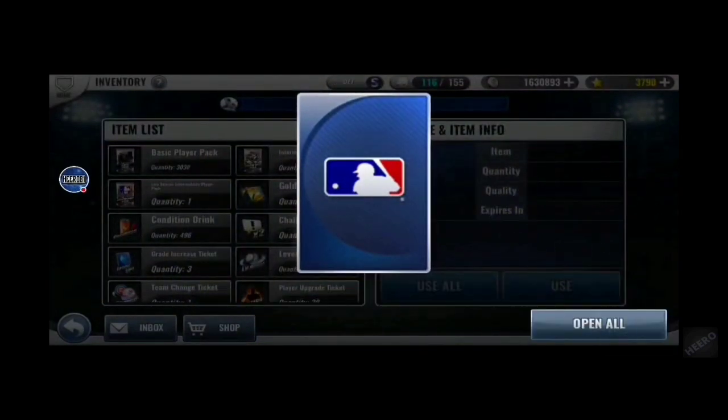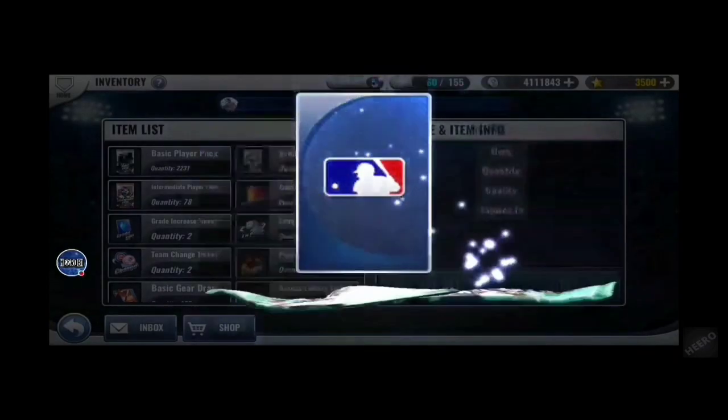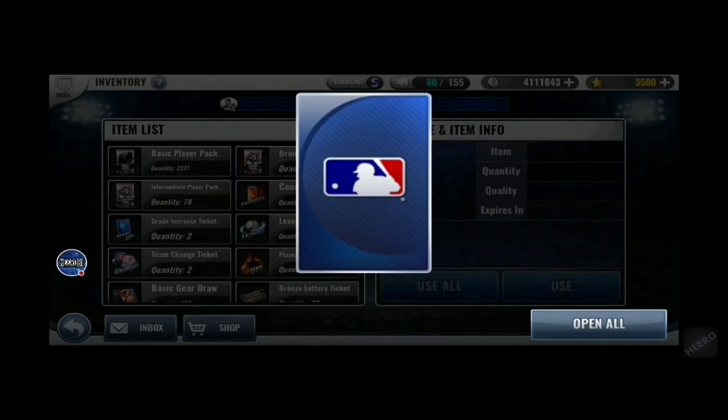My fourth team select pack for my Tiger squad — Price. I'd hoped for a starting pitcher, pulled Price. Super happy about that.